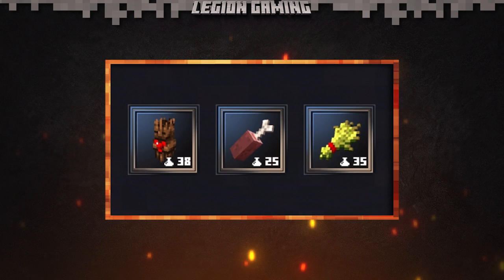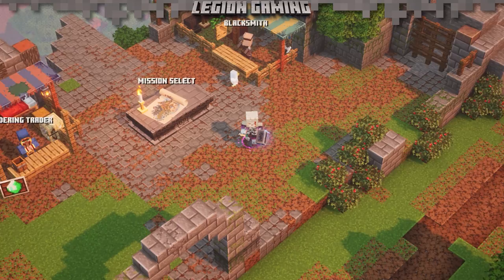First up is the Totem of Regeneration. Thanks to Final Shout, this will always drop right as things are going south, and you'll jump back up to full health.